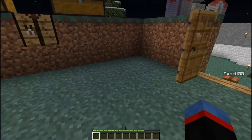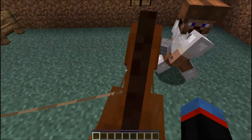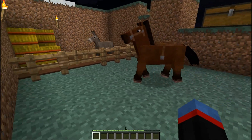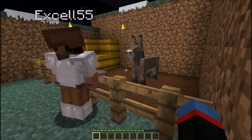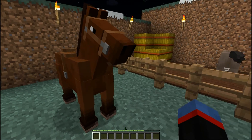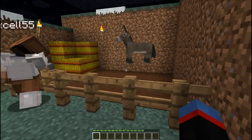If you want to come in here and check out what we've got — this is my beautifully awesome horse. Isn't he awesome? And in that pen there is Don Quixote, your loyal steed. Now you're going to have to tame him. What you do is go in the gate and right-click him with nothing in your inventory.